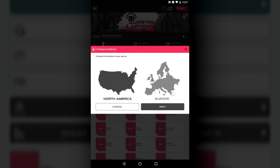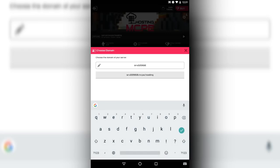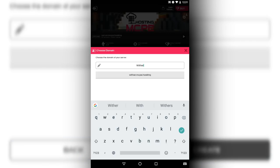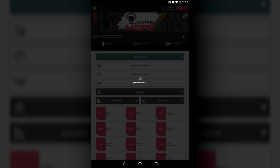As you guys see, you can actually choose your own domain — you can put anything you want. So we're gonna put 'wither' so the domain will be wither.mcpe.hosting. Make sure you remember that. Click on it to check the box and then click create. It's going to show 'please wait' and it may take one to two minutes — it is setting up the server for you. One to two minutes is better than nothing.